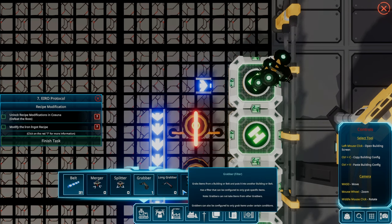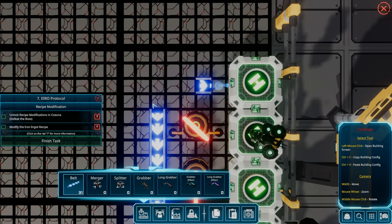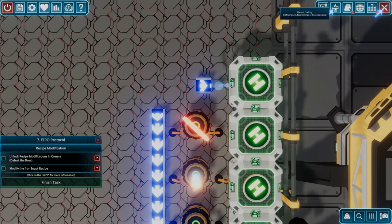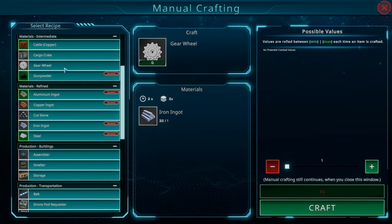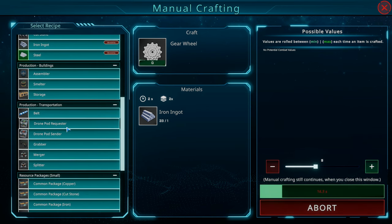Let's see if we can build a grabber — I need gear wheels. Can I make a gear wheel? I can! Let's craft up 10 of those and then we'll do a grabber, and that should allow us to automate the aluminum. Steel — I'm guessing steel takes iron and coal, we'll look at that recipe in a minute.